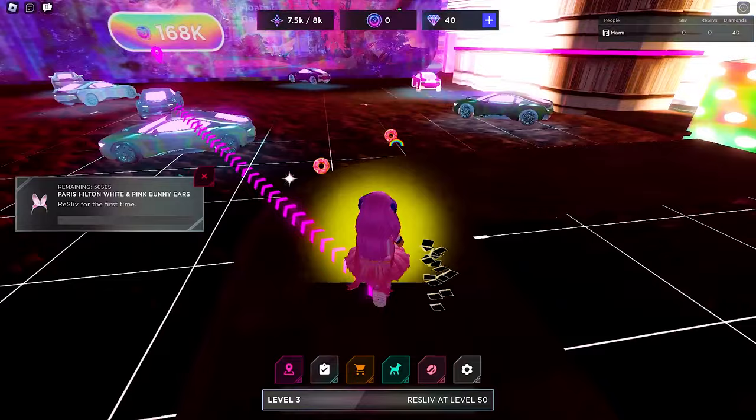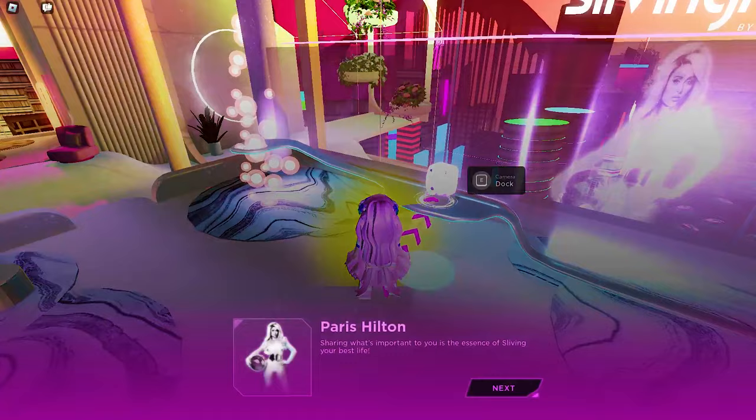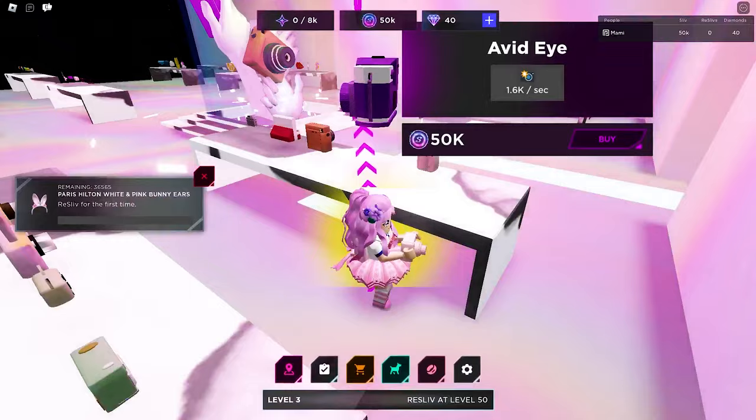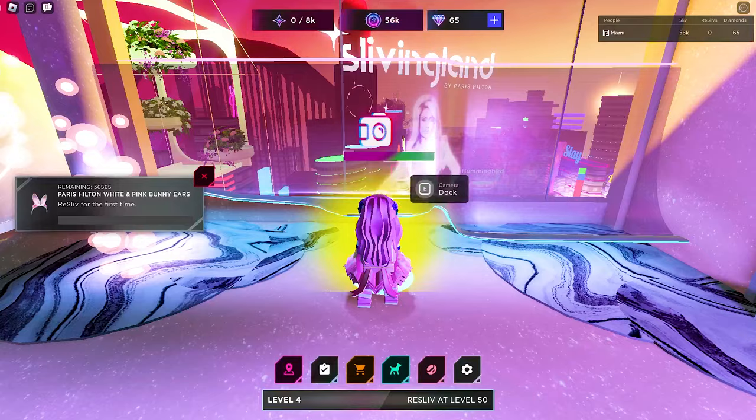Once your bag is full, you will need to upload them by returning to your apartment and docking your camera here. To level up faster, you will need to upgrade your camera and bag at the shop right here. This will cost you in-game coins. There is also an upload button right here that you can use once your bag is full — this will teleport you back to your apartment. You can also equip a pet once you reach a minimum level.